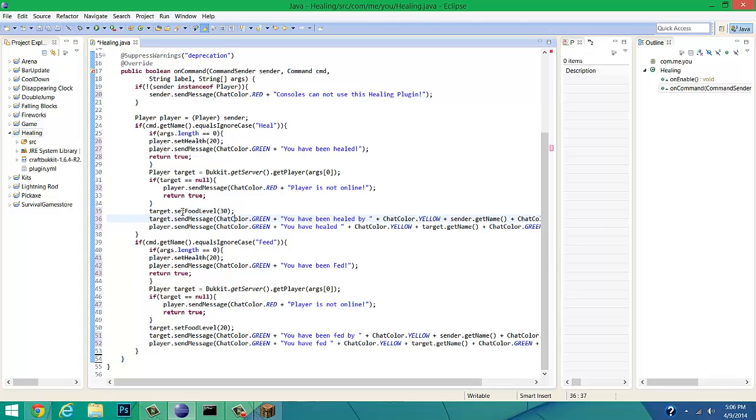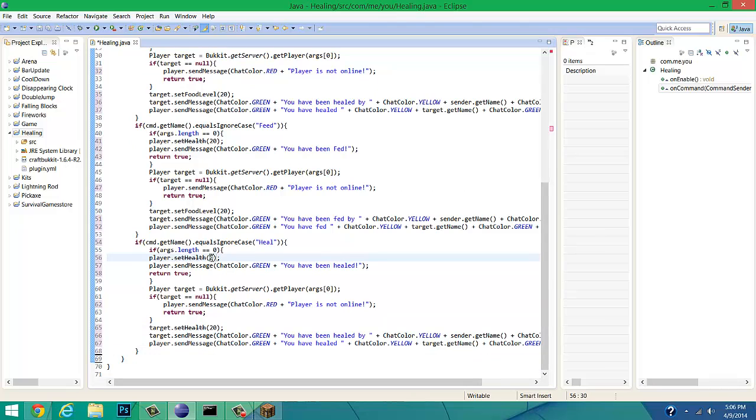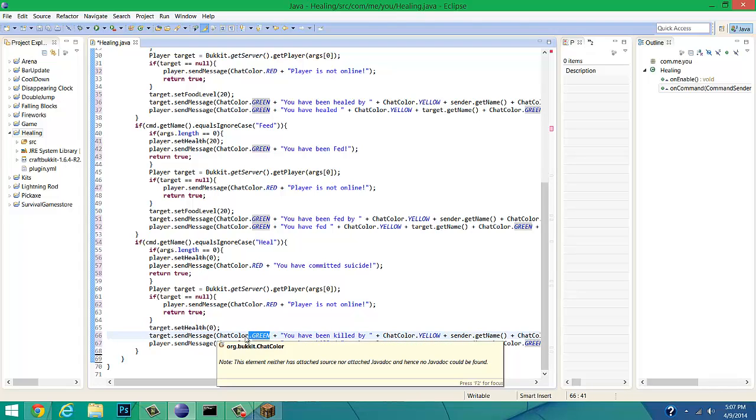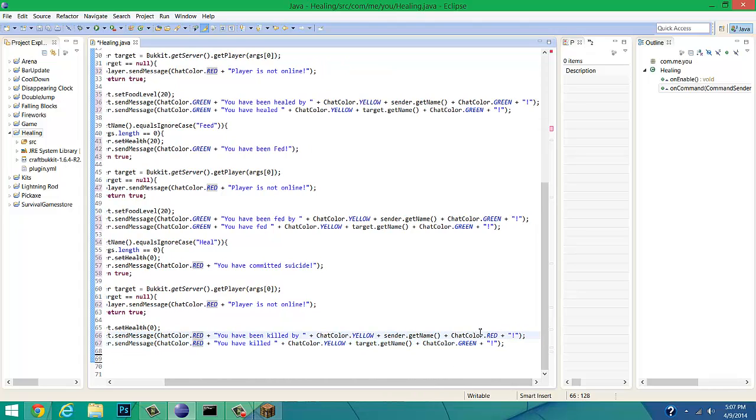Now we make one more command for kill. We copy the heal structure again, change the command name to 'kill', and set health to zero instead of 20. Update the messages to say 'You have committed suicide', 'You have been killed by', and 'You have killed'. Change the color to red since it's a bad command.